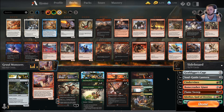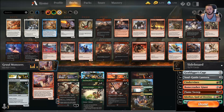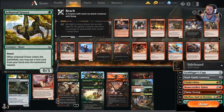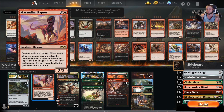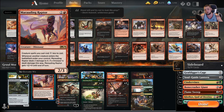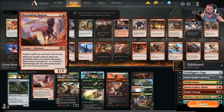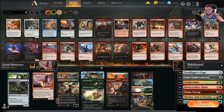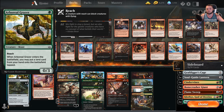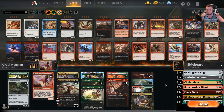Everybody knows the deck. You have your four Grazers, your four Raptors, and you're trying to accelerate into bigger creatures. The hope is to play Grazer on turn one or Raptor on turn two. If you don't have either in your opening hand, it's usually probably not good enough to keep. We now play two Domri in the main deck — going from Grazer to Domri is really nice because you can have five mana available or use Grazer on one-three-five in aggressive matchups.